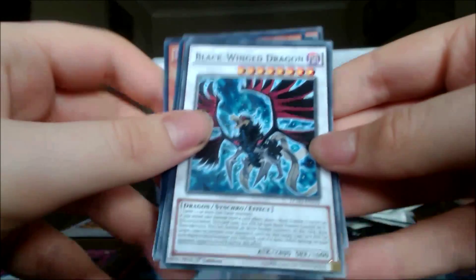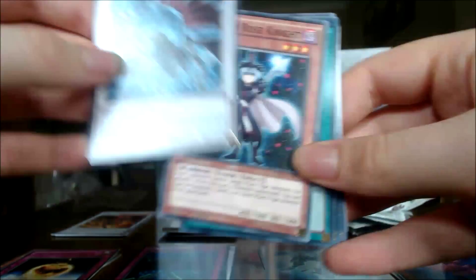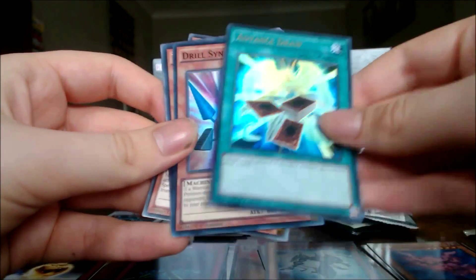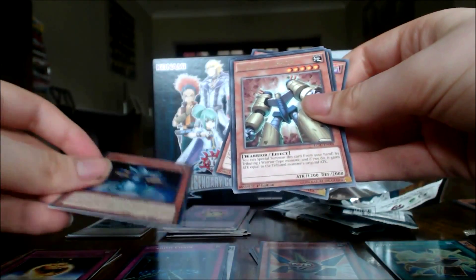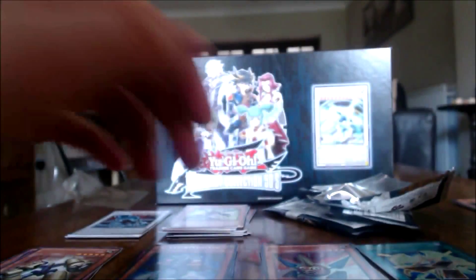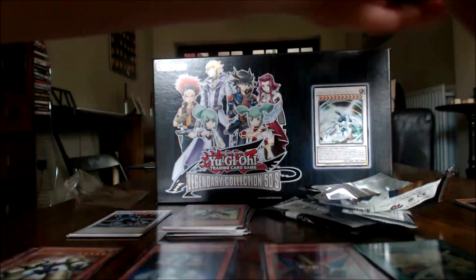Nice, we've got a common Red Dragon Archfiend. Let's get a common Stardust and a Black Rose as well. Blackwing Kagutsuchi the Moon, Sonic Chick, and a common Blackwing Dragon — oh my god, are we going to get all the common dragons? Common Sign of Darkness — let's do it! Last pack: Twilight Rose Knight, Advanced Draw, another Drill Synchron, TG Cyber Magician, and Turret Warrior. Yeah, that's alright.